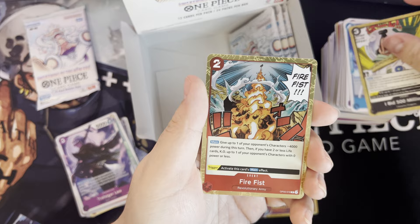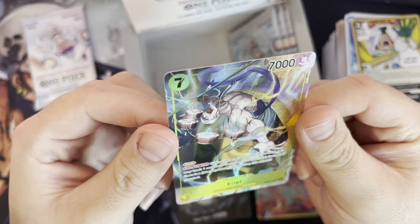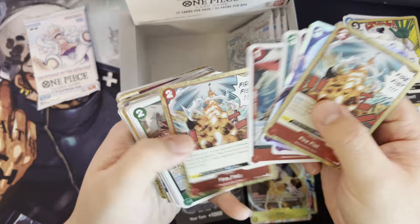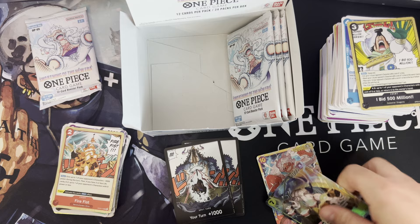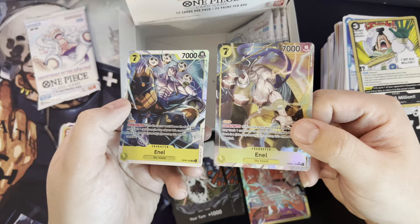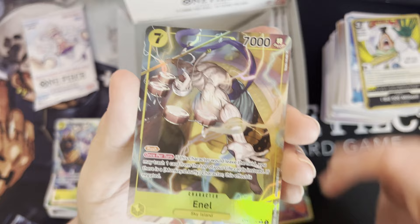Fire Fist again, and Enel again — man, is this a sign? Oh, this is the alternate art! Wow, look at this! Is it? Am I crazy? I could have sworn — hold on. Yeah! That's the alternate art! Man, check that out. So that's the alt we got. I think that's the sign — I have to build an Enel deck now! Man, he looks crazy.